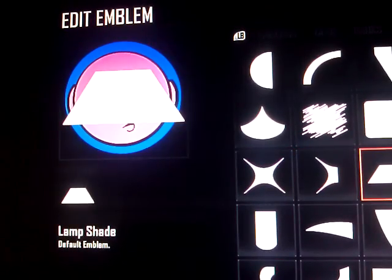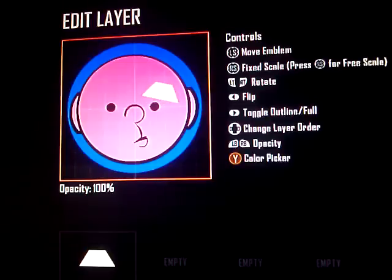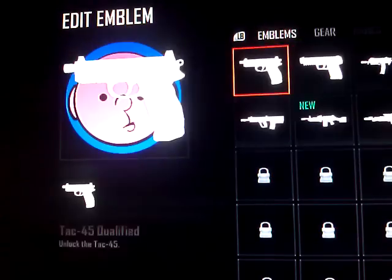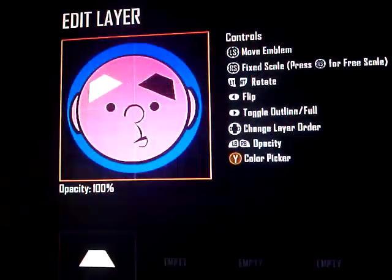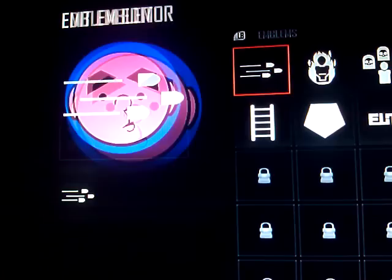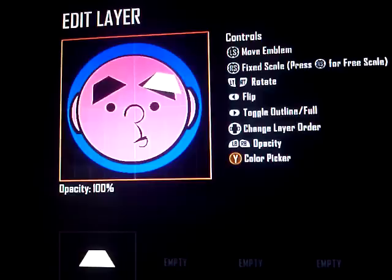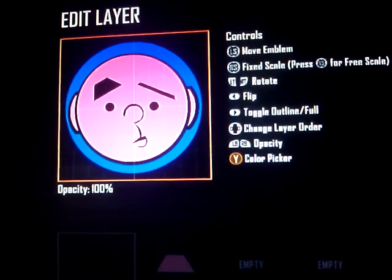Eyebrows — I'll get the lamp shade, flip it upside down — no, right way up — tilt it, make it black. Then do the same again for his other eye. Then you want to get the lamp shade again — it's going to block off his eyebrow. So obviously that needs to be skin coloured. Eyebrows are too big actually, so I'm going to reduce them.